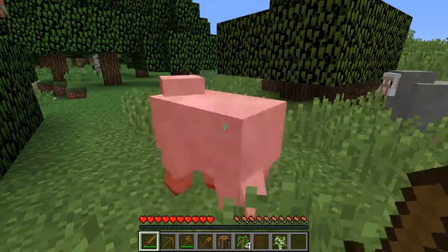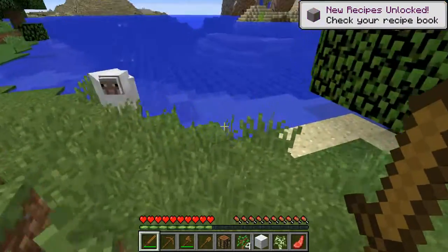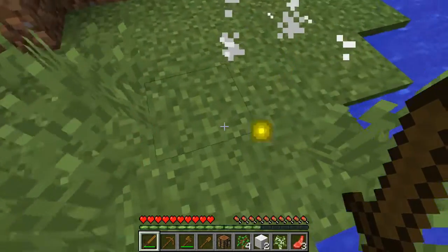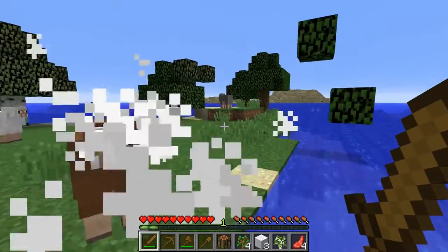I'm gonna use that wooden sword we just made. I'm gonna start killing these sheep. I know it's brutal and sad, but that's survival. We have two pieces of wool. We need three pieces of wool minimum to do what we need to do here.